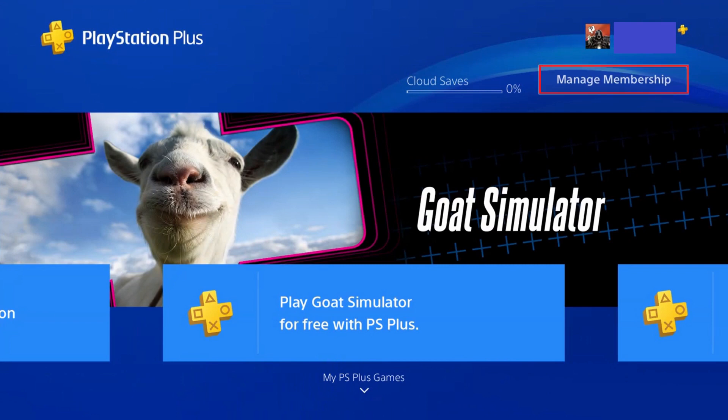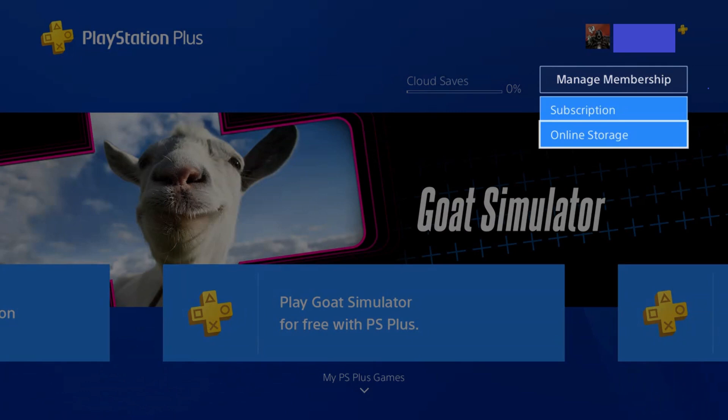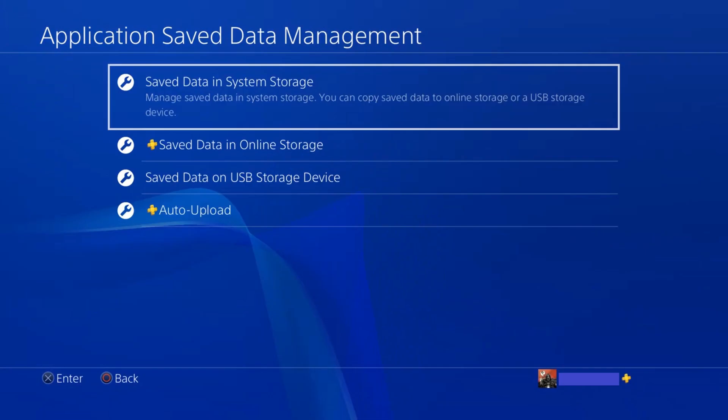Step 2. Choose Manage Membership. A menu is displayed — select Online Storage in the menu. The Application Saved Data Management screen appears.